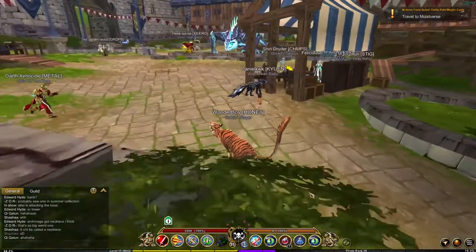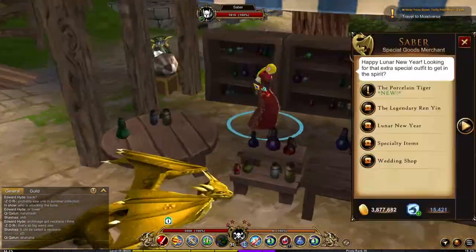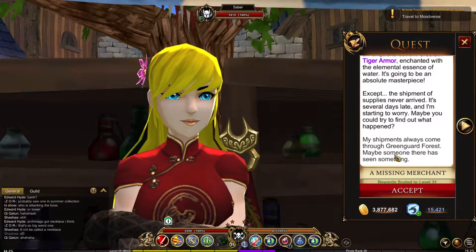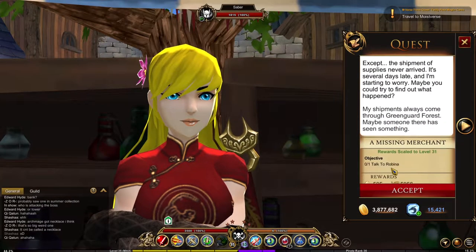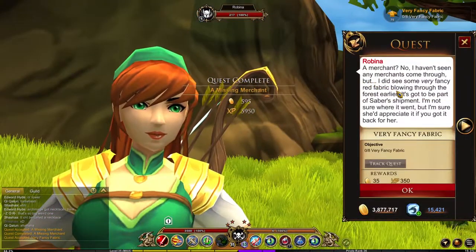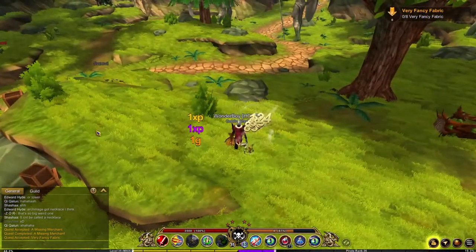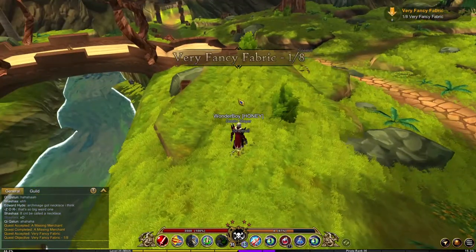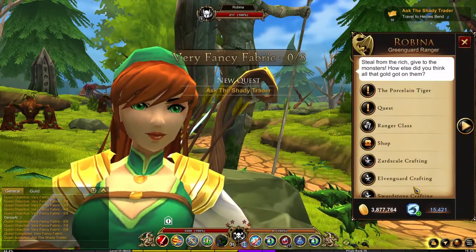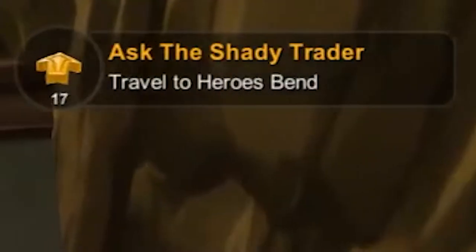To start this quest, you want to head over to the Social District in Batalon and talk to Saber. She will have a quest for you to look for her lost supplies, with only one lead being somewhere in Greengard. Go over there and talk to Robina and get her quest. Then we want to go find some very fancy fabrics, which we can get by killing the Sneevils near the bridge. Once you have all the fabrics, return to her and she will send you off to Gaz, who is trading near the Hero's Bend. Follow the quest arrow and it will point you in the direction where you need to go.